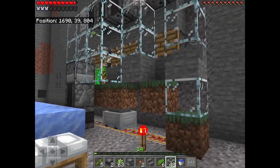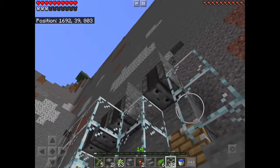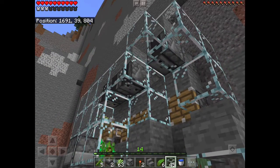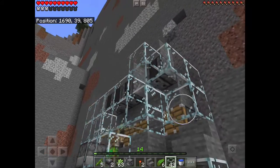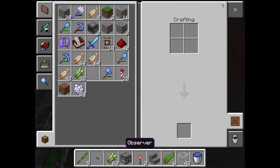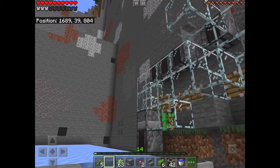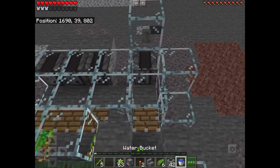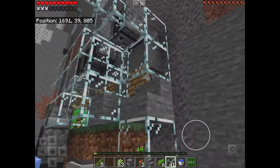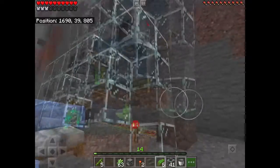Now things work just a little tiny bit differently if you're growing kelp with this farm. You're going to want to have a little chute coming off of there, and a button or a sign or whatnot two blocks out from your observer. Place your bucket of water in front of the observer, then place kelp in there.